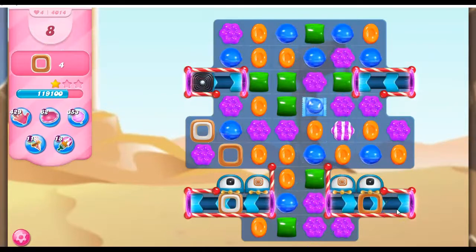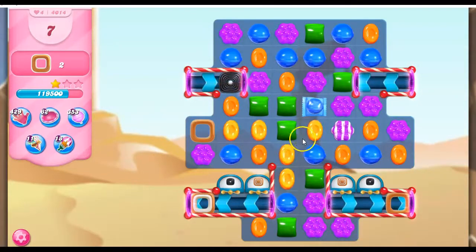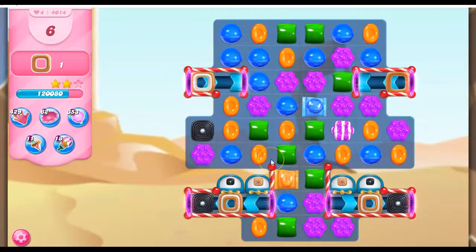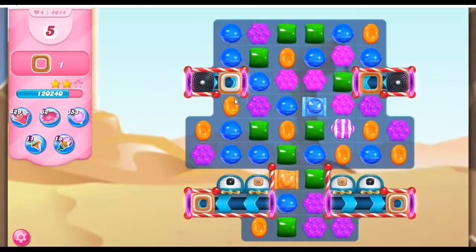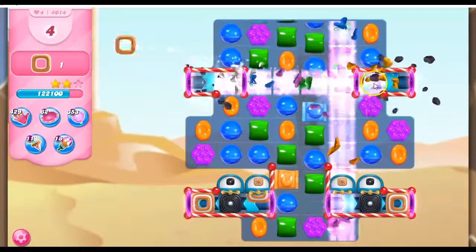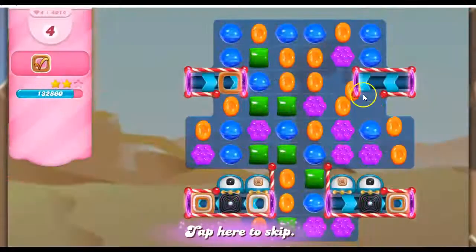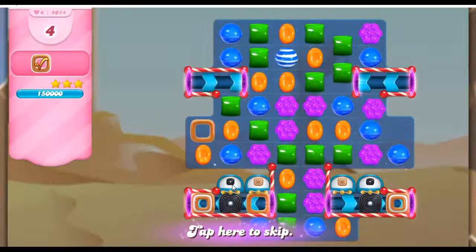Nope, it moved over. So now we only need four toffee. We've got more than four toffee on the board. I'm not as concerned at this point because I feel like we've got enough ammunition to get things done. I should have maybe chosen to do that differently. Let's take out a licorice, try to get this into a position where it can drop down. Here, I can just do this and make a stripe across. I didn't want to be too comfortable with what was happening because sometimes when you get comfortable, disaster looms because you don't pay enough attention to the board.